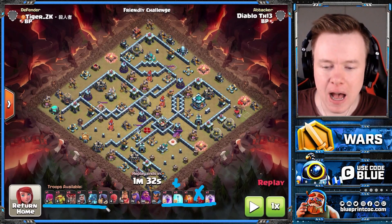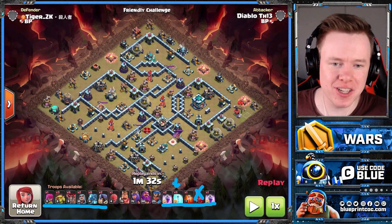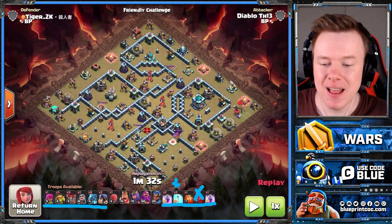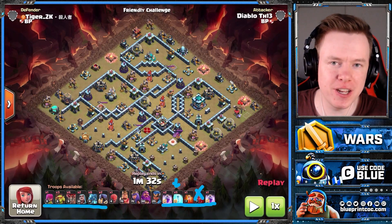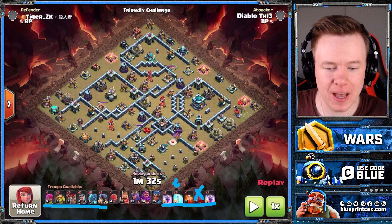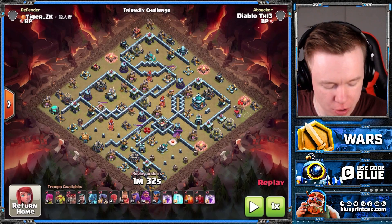I would recommend dropping the skeleton spell and removing one freeze to add a fourth rage spell, but this can definitely work as well — completely up to you. In terms of the army comp, if you don't need a wall breaker as this base is completely open, then this army comp is best. But if you need to bring one super wall breaker, then just drop a headhunter and a sneaky goblin and that will work out fine. The rest is spot on though.